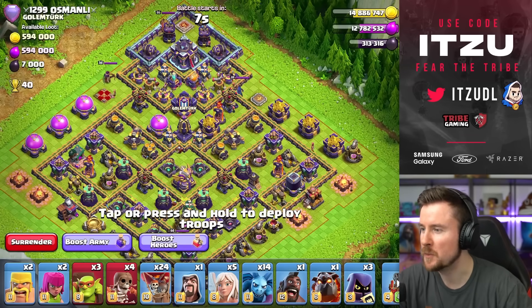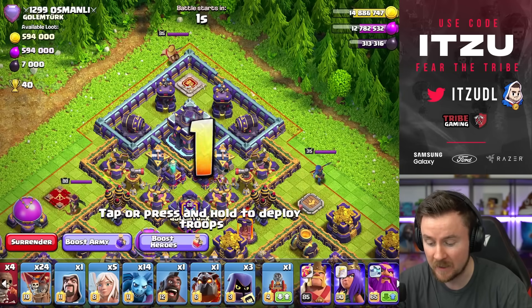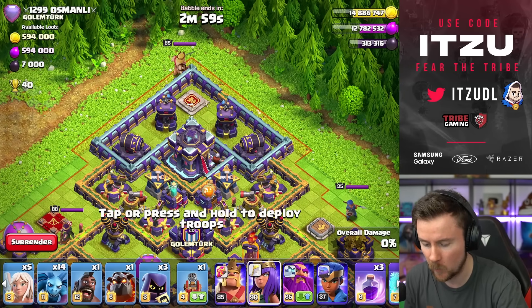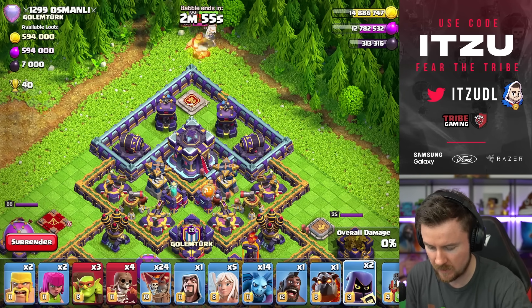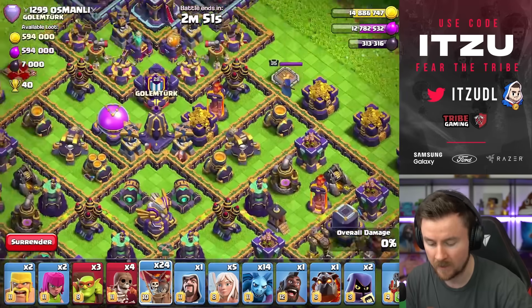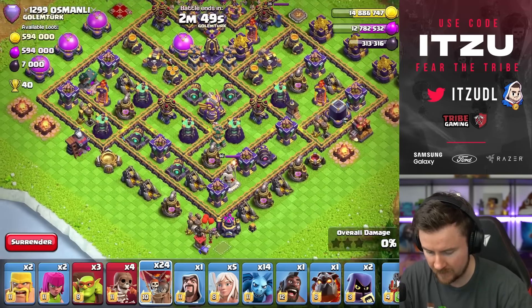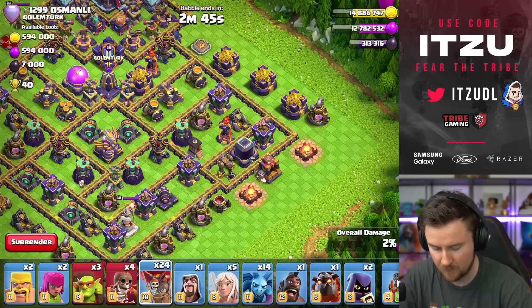We have one of those super heavy teaser bases where I feel like the Town Hall is really well protected. I think we should start around the Town Hall with our Queen, one Headhunter there. Then I think I want to delay the heaters because this should give us a better angle. We could use the Flame Flinger from the bottom side or from the right side. Both might be options.